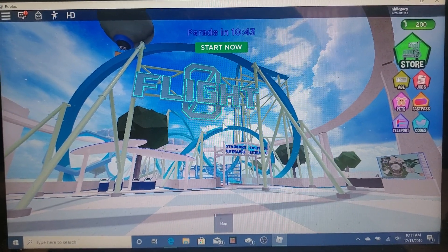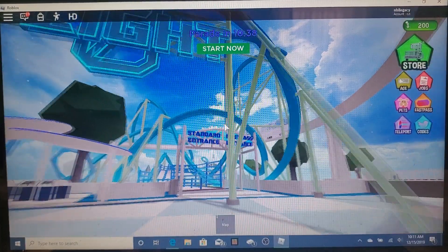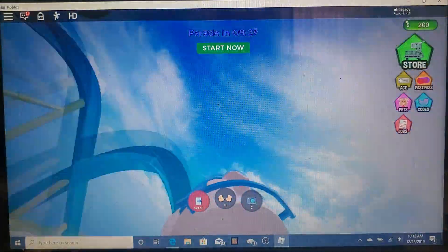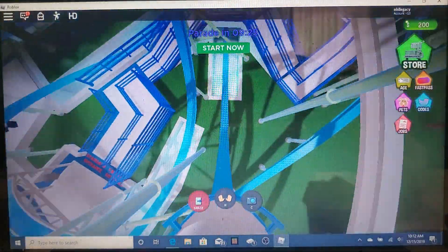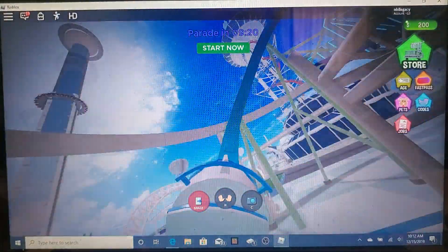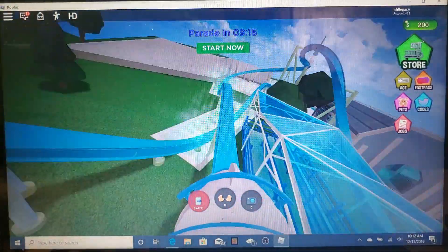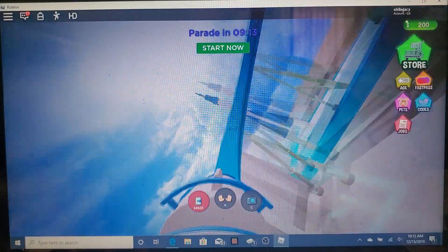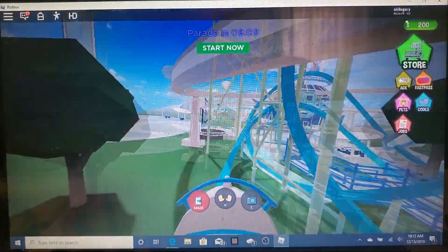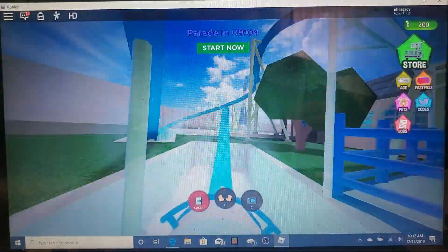The third and final coaster is Flight — it looks like an RMC Raptor roller coaster. There's a 90-degree underneath element right off the bat. It has at least four inversions including an inline twist and a cut back. What a ride!